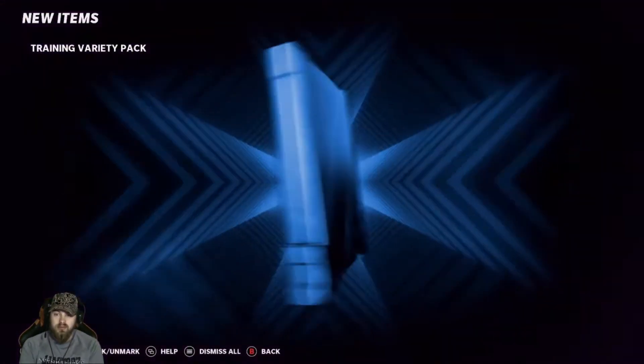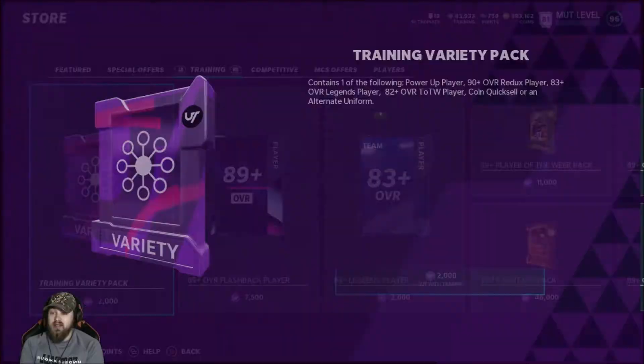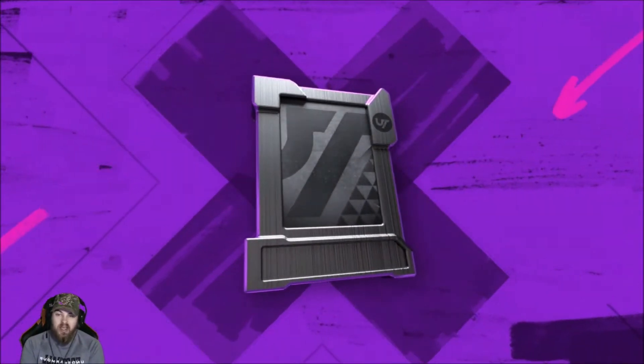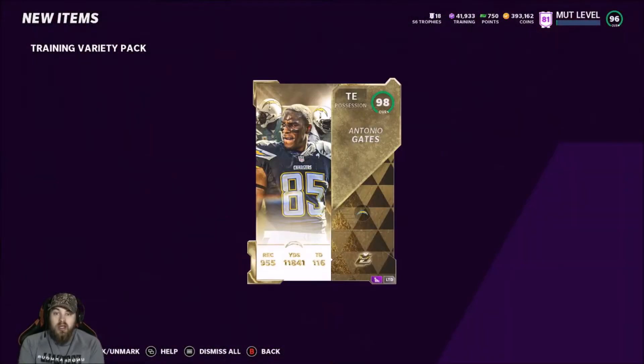Redux — there it is! 92 Marlon Humphrey. 92 is not bad, that's definitely worth something — probably like 40k. Oh — ultimate legend, full one, full one, full one — 98 LIMITED Antonio Gates! That's what we ripped these packs for! Oh my god guys, I think that's my first limited pull of the year!